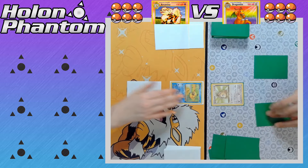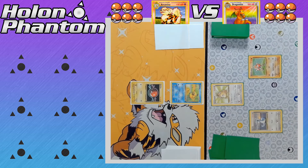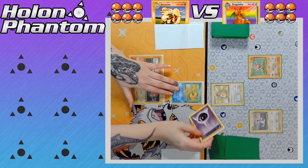And here we go, the battle has started with both players flipping over their starting Pokémon. On the Arcanine side, we've got Psyduck as the active Pokémon with a Voltorb on the bench, and on the Dragonite side, we've got Kangaskhan as the active Pokémon with a Dratini and a Hitmonchan on the bench.